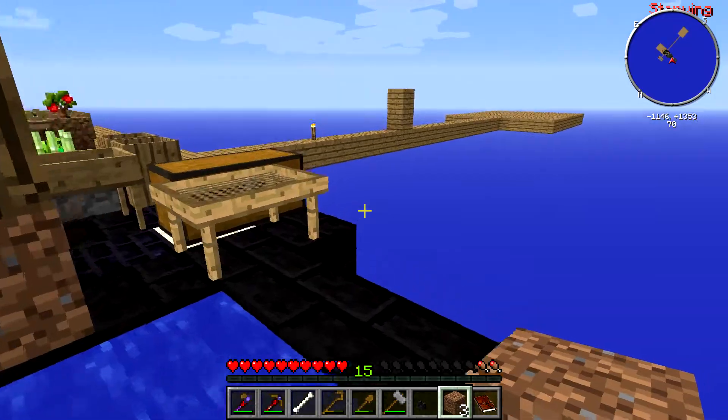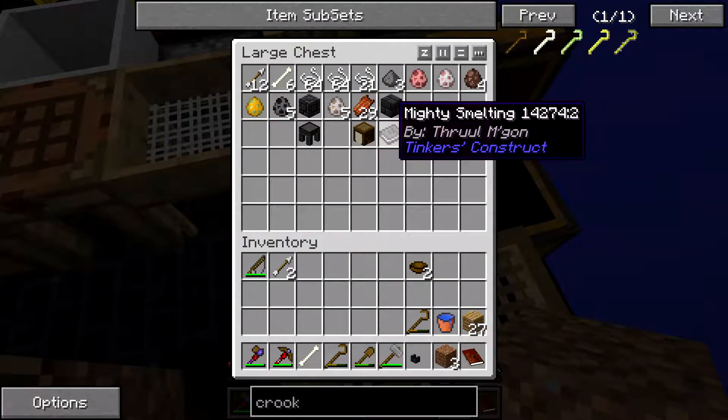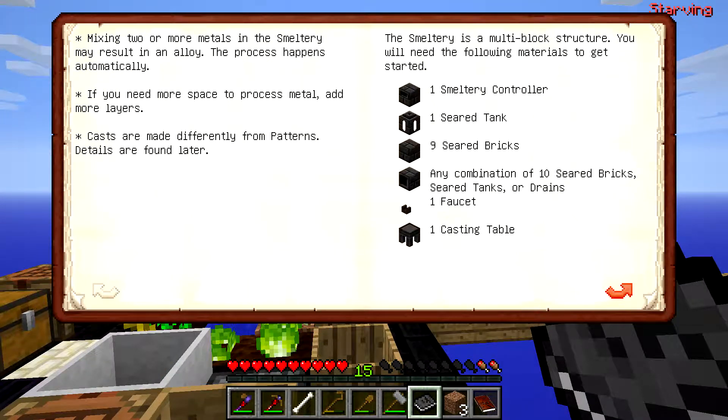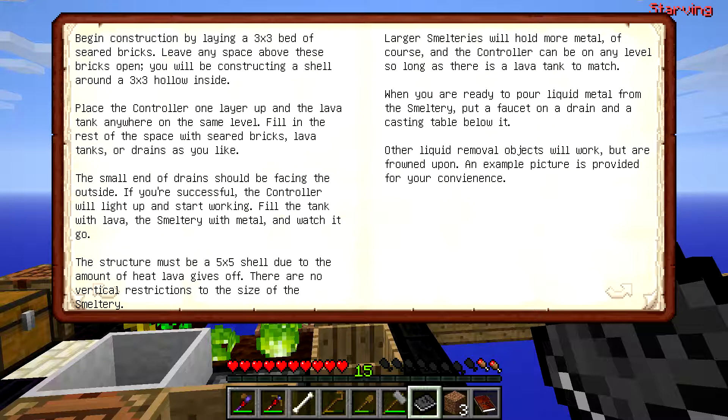Do I need to put these together? Mighty Smelting — you are for Tinkers Construct, right? Okay. Any combination? Smelty? Yes. Begin construction 3x3 hollow. Place the controller one layer up and anywhere on the same level. Fill in the rest of the space with sealed bricks, lava tanks or drains as you like. The small end of the drain should be facing the outside.